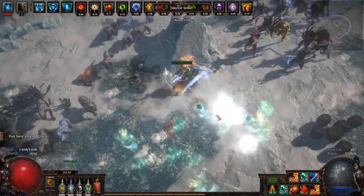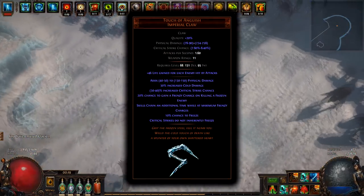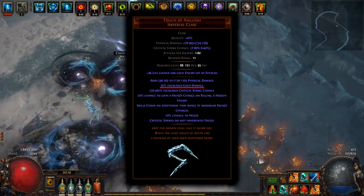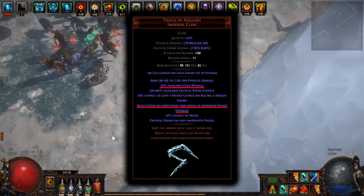Touch of Anguish Frost Blades Raider. A very cheap claw with good DPS, perfectly suited for Frost Blades because of cold damage and a bonus chain at maximum frenzy charges.